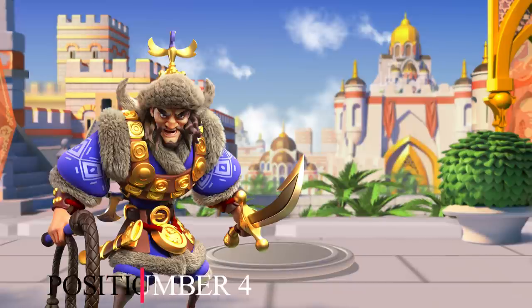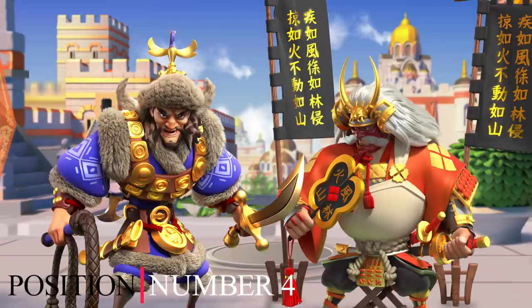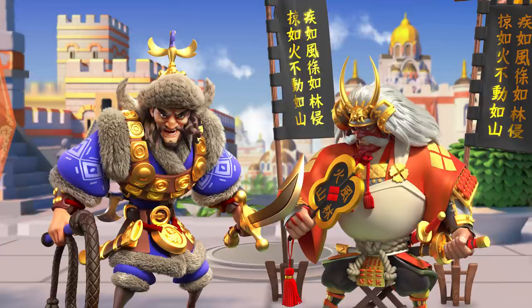Position number 4 goes to Attila and Takeda. Attila and Takeda is notoriously a very slow killing march, but still a killing machine. We don't need to present this combo — they do not deal any skill damage, as you would expect from cavalry; they base all their power on attack and counterattacks, in combination with debuffs.